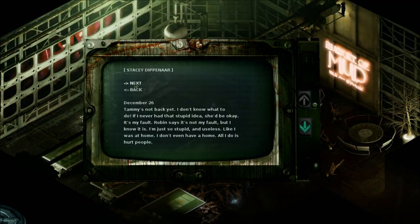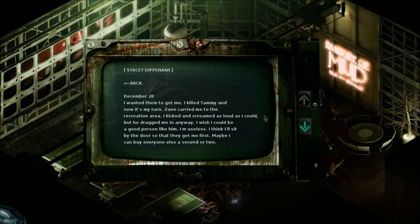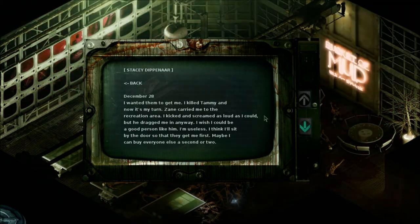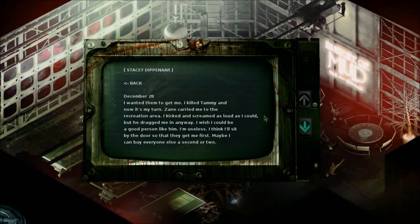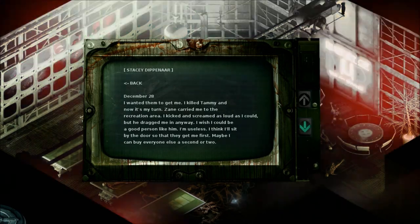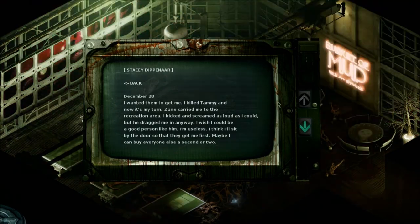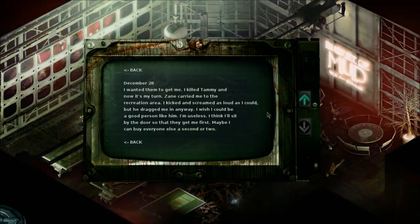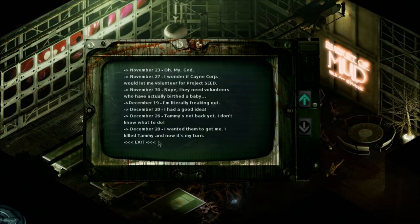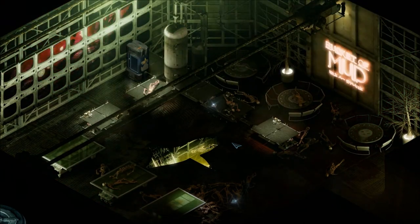December 19th: I'm literally freaking out. The Groom Lake went like boom, and then stuff started falling and shaking. I almost got a fork stuck in my neck. Jeb got caught under a bed — now I feel bad for calling him a creepy old man all the time. December 20th: I had a good idea — we should use the tubes that we send the experiments through to get people to medical, because the trams are broken. Everyone loves me now. Tammy is going to help — she's so brave. She said not to go, that she's kind of like a mom to me, but that would be weird because we're best friends. December 26th: Tammy's not back yet. I don't know what to do — if I never had that stupid idea, she'd be okay. It's my fault. Robin says it's not my fault, but I know it is. I'm just so stupid and useless. December 28th: I wanted him to get me — I killed Tammy. She killed Tammy? Zane carried me to the recreation area — I kicked and screamed as loud as I could, but he dragged me in anyway. Oh, she didn't literally kill Tammy — she thinks she ended up resulting in Tammy's death. I wish I could be a good person like him. I'm useless. I think I'll sit by the door so that they get me first — maybe I can buy everyone else a second or two. That's sad. It's horrible.